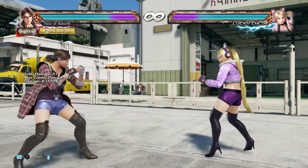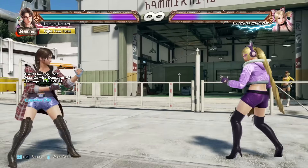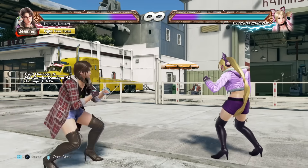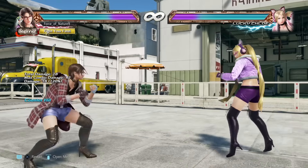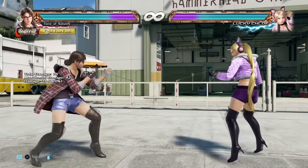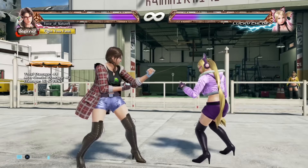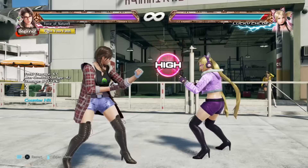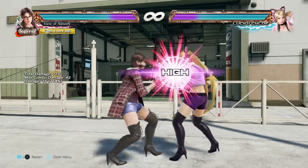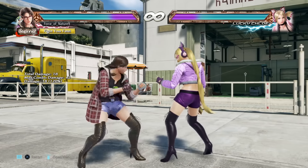Another move to use with Julia Chang is her quarter-circle forward two. It's a pretty big launcher, especially on counter-hit. This move is safe on block — it is a high, but it's a nice juicy launcher. With Julia, you generally want to focus on controlling the neutral game. Once your opponent gets wary and impatient dealing with constant elbows or down-down-forward-ones, you can try to punish something with a launcher and go for a combo.